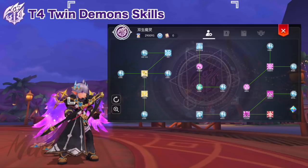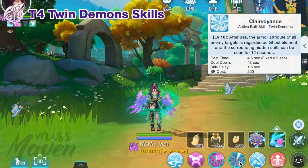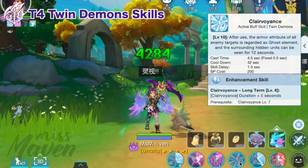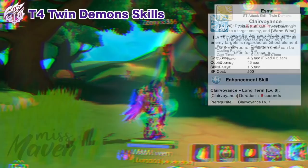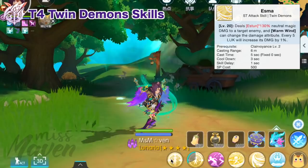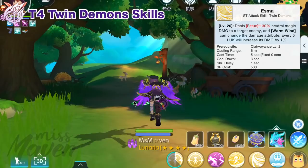Once you've changed into the Twin Demons fourth job, prioritize the following skills. First is Clairvoyance, a buff that considers all enemy targets as ghost element and lets you see hidden enemies — lasting 12 seconds or up to 18 seconds with an enhancement skill. This is valuable for bursting down enemies since ghost element skills deal twice more damage against ghost targets, though it has a long cooldown. Next, get Esma, the primary burst damage skill for Twin Demons — it can only be cast within 5 seconds after casting an S skill, so you need to cast Eske, Eswu, or Estun first before finishing the target with Esma.